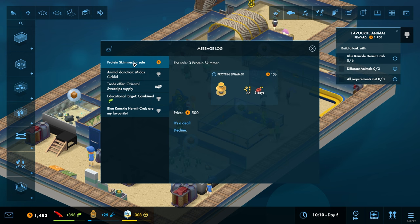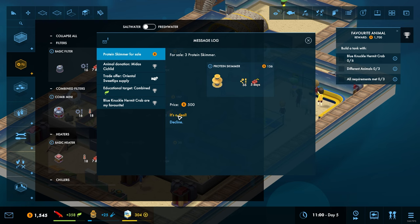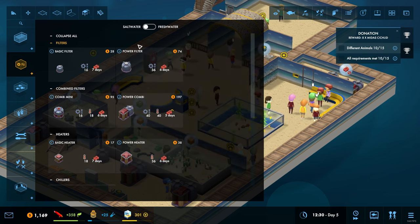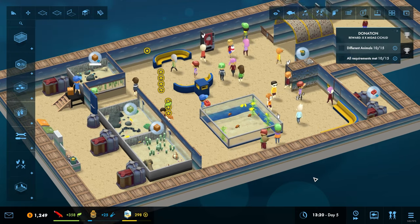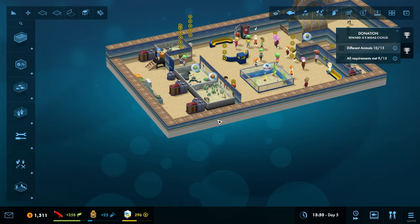I don't know about you guys — I think this is a solid start. For sale, a protein skimmer — what do they cost normally? We haven't even unlocked it yet, have we? I'm sure they're about 800 quid new. There we go — three protein skimmers for $500, bargain. I'm interested in donating eight of the following animals — Amidas Cichlid. First you need to prove your aquarium worthy of such a donation. We're already halfway to getting there — we just need 15 different animals. So it's just those two we haven't got in the aquarium right now. Solid start. I think next we'll take them on a little escapade over this way.